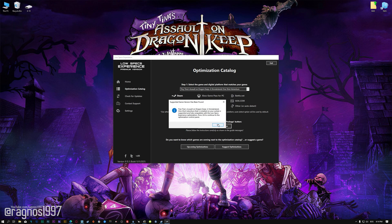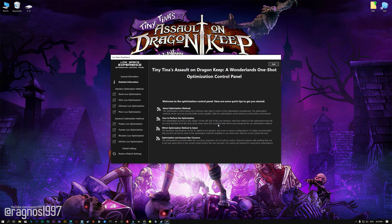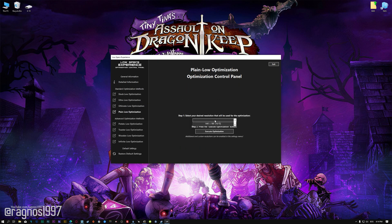Once that is done, press Load the Optimization Package. Low Specs Experience will now automatically check if the game version currently installed is supported by this optimization. If it is, press OK and the optimization control panel will load. When the optimization control panel loads, simply select the method of optimization and the resolution you would like to render your game at. This is something you will need to experiment with on your own to see what works best for your system.